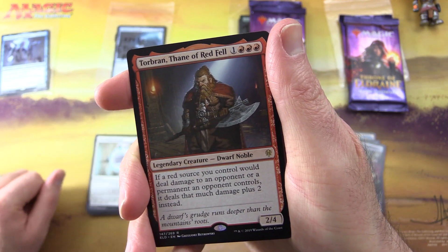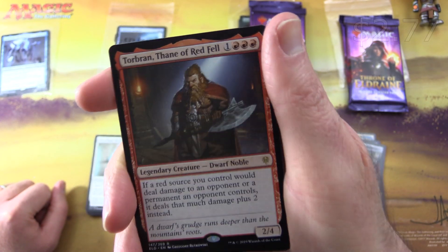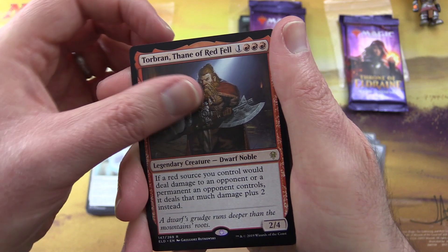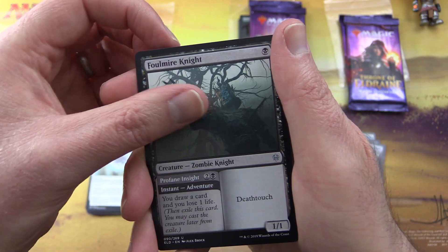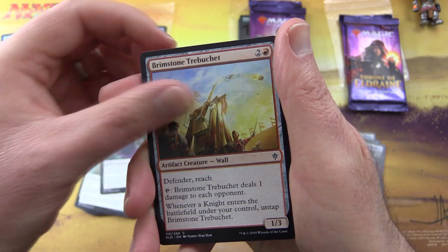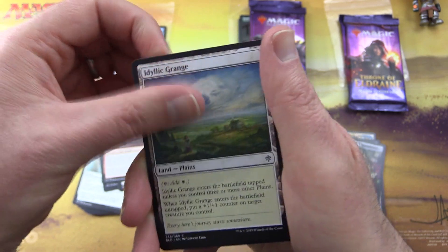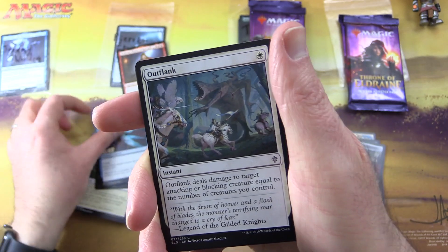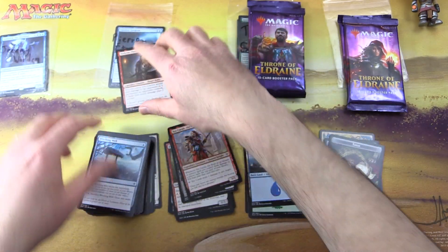The rare is Torbran, Thane of Red Fell, legendary creature dwarf noble, 2/4 for four with red. Each source you control will deal damage to an opponent or a permanent an opponent controls — it deals that much damage plus two instead. Uncommons: Fireborn Knight, Foul Mire Knight, Syr Carah the Bold. Commons: Festive Funeral, Brimstone Trebuchet, Lash of Thorns, Ogre Errant, Idyllic Grange, Spore-Capped Spider, Tome Raider, Outflank, Eye Collector, and Witching Well.